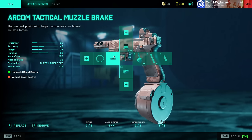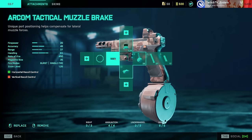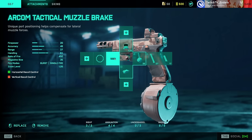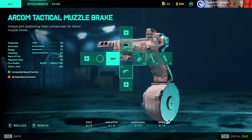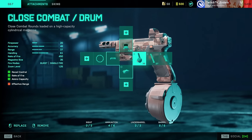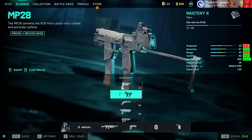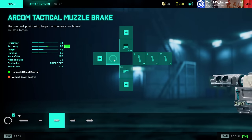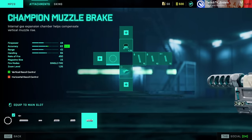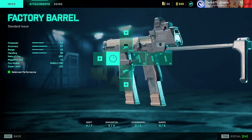The best setup for the Glock is either the Arcom Tactical Muzzle Brake or Factory Barrel. If you find you have trouble with the Glock's horizontal recoil, use the Arcom Tactical Muzzle Brake — I prefer it. Use laser sight and fill out your ammo types. Close Quarter Drum Magazine is going to be your best friend on the Glock. Moving down the line, the MP28 — Factory Barrel or Champion Muzzle Brake, since it's a single-shot weapon, reducing vertical recoil is very effective.